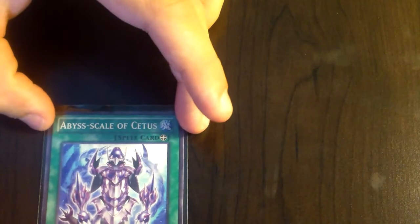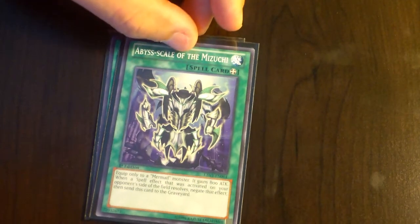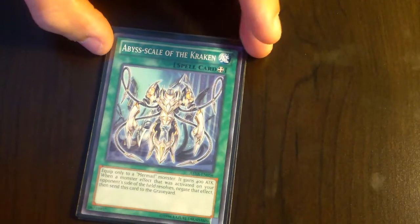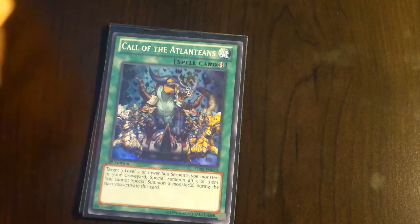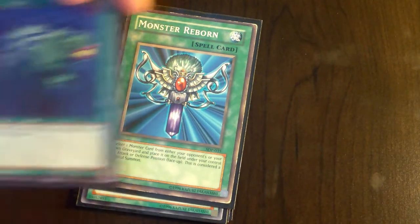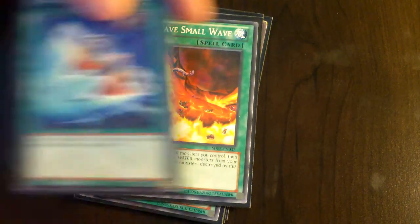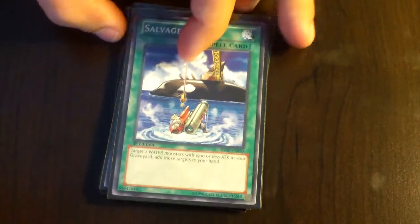And then for spells, I got Abyss Scale of Cetus, Abyss Scale of Mizuchi, Abyss Scale of the Kraken, two Call of the Atlanteans, Surface, Monster Reborn, Moray of Greed, Big Wave Small Wave, Aqua Jet, Umi, Salvage, and The Dark Door, to round up the spells.